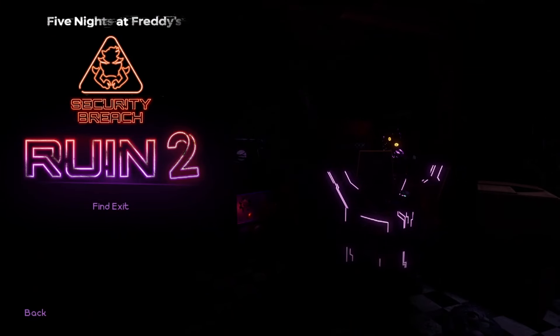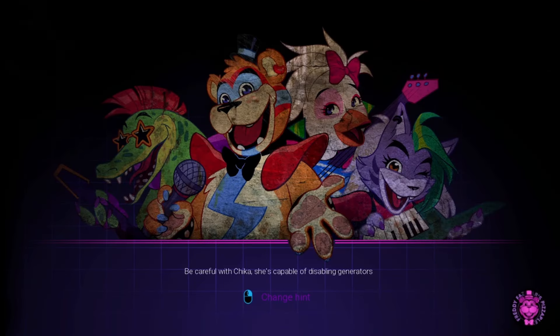Here we go — Cassie is hacking on one of those terminals seen throughout Ruin, and the logo changes to 'Roxy 2.' Okay, this is like the best sequel ever. 'Find the exit' — and we're starting with Chapter 1: Cassie fell even deeper. I cannot wait to get started with this.